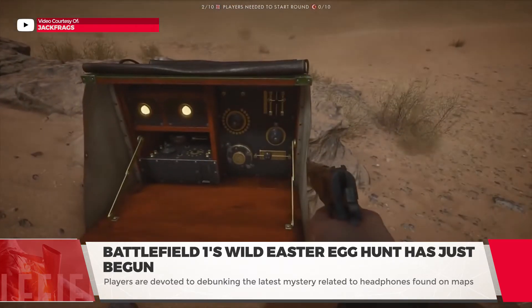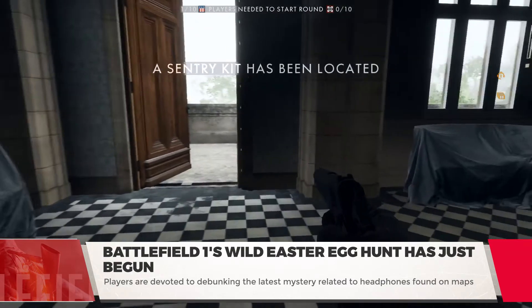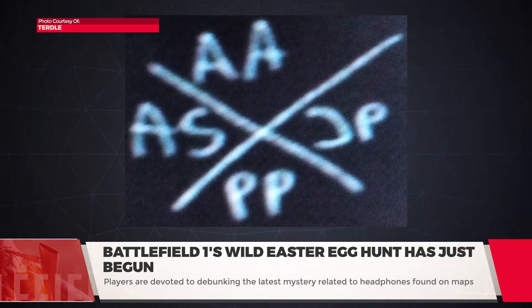Some believe that you need the Morse code for all 9 maps to reveal the next part in the easter egg, but it doesn't end there. Recently discovered on the Ballroom Blitz map is a painting with an X in the corner, with each angle of the X containing two letters: AA, AS, PP, and JP.